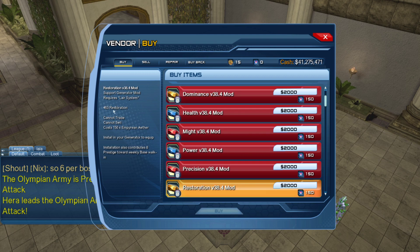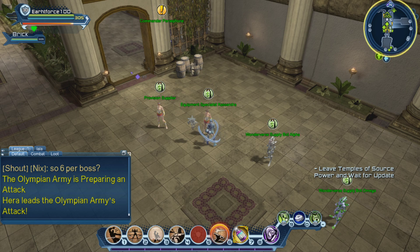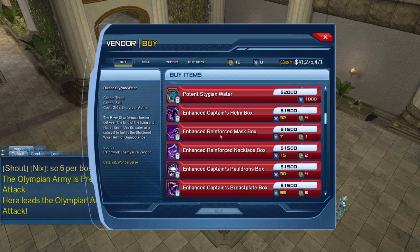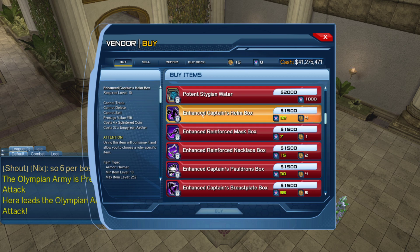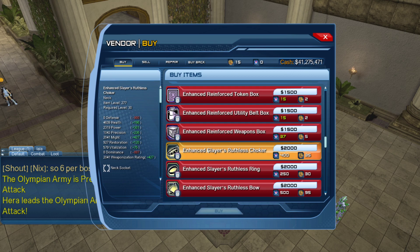The 38.4 mods are much more powerful in regards to stats. Restoration here gives me 463 restore, but the one I got from the raid gives me 438 - so the stats are much, much higher. If you scroll down, ignore all of these - I believe that's just for styles.